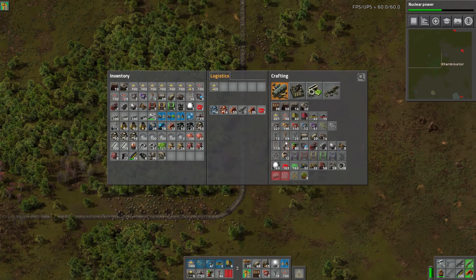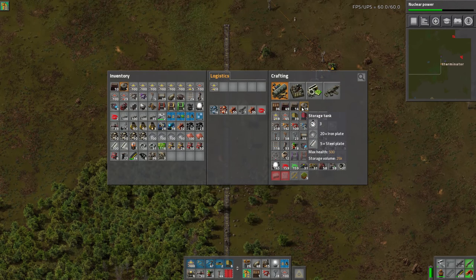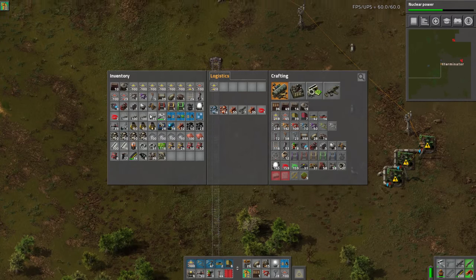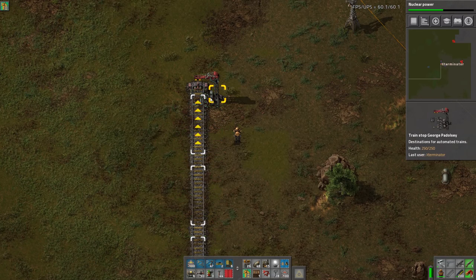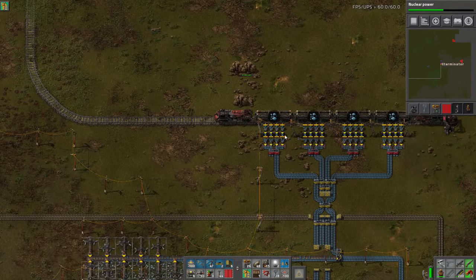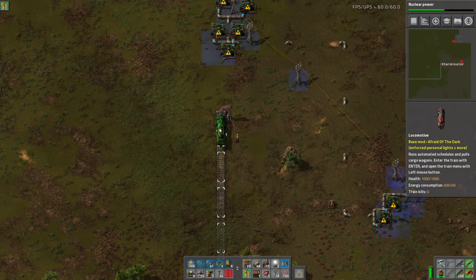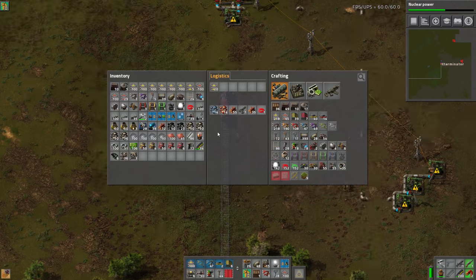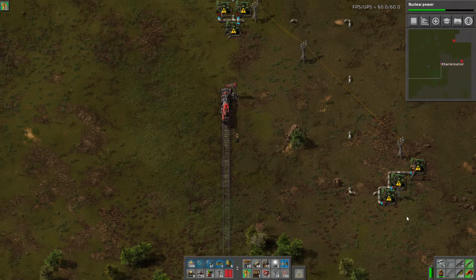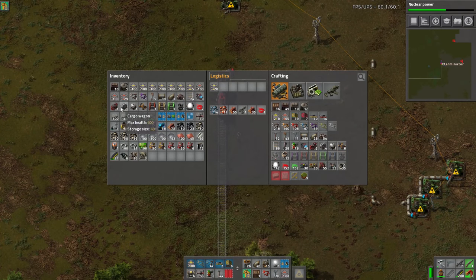Let's place a station and build our train. First, we want a tank here for the oil to go into before it goes into the train. The reason for this is the same reason we use buffer chests on train load and unload — it's a buffer, but for liquid. Without it, the pump jacks will only work when the train's here, and it'll take forever to fill up. They need to work and fill a tank the entire time the train's gone.